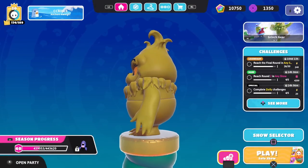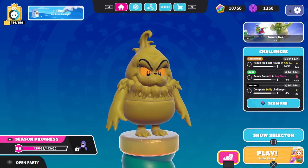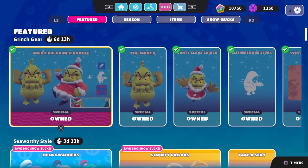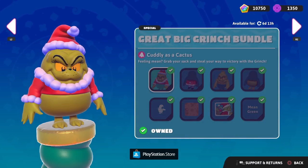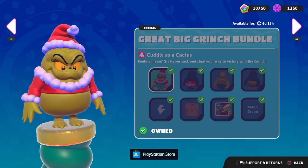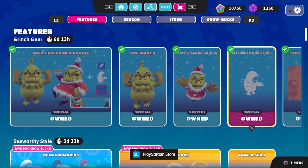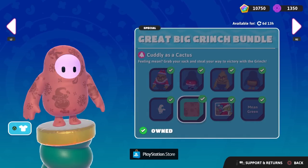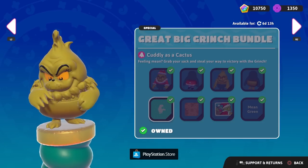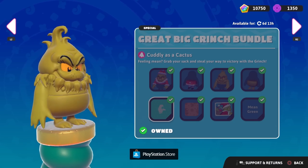We have our Dubious Grinch costume equipped here. Of course, he has that famous green coloring. He looks very, very evil. The Great Big Grinch Bundle has the Grinch, Santee Claws. And over here it says: 'Cuddly as a Cactus, feeling mean — grab your sack and steal your way to victory with the Grinch.' We'll start with the Grinch, then move over to Santee Claws. I'll also equip the Slithered and Slunk Taunt so we can see it in the game. That's so cute — just sort of tiptoeing around, slithering around, trying to steal those presents.